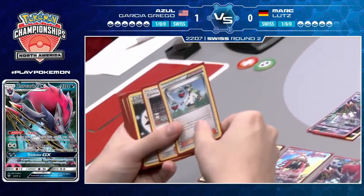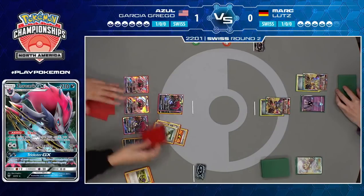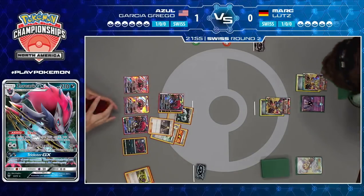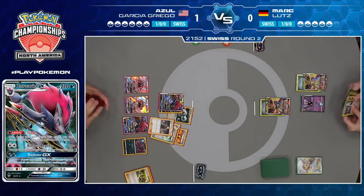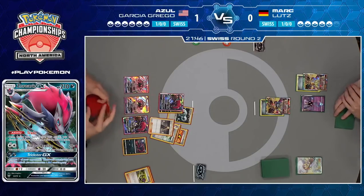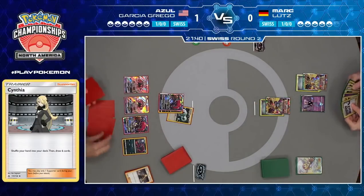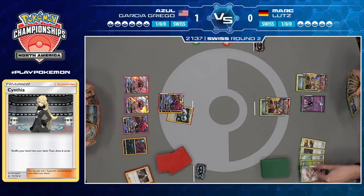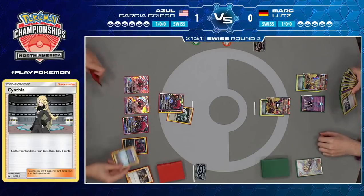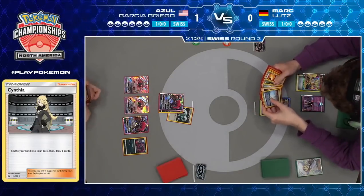Azul here is using Wonder Tag with Tapu Lele GX — deciding between Cynthia and N. He knows Mark has a lot of cards in his hand but hasn't played any of them. He's like, you have a lot of cards, but I can tell they're not good cards. So do I N or Cynthia? It looks like he decided to Cynthia. Typically when your opponent has eight or nine cards in their hand, it's an easy decision to play an N, but if they've shown you that they don't have anything to play, it's probably better not to give them a new hand.